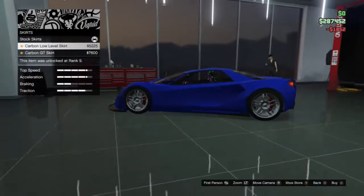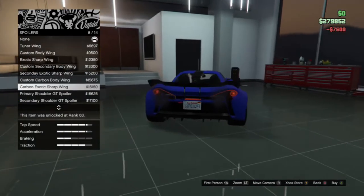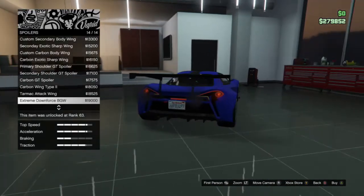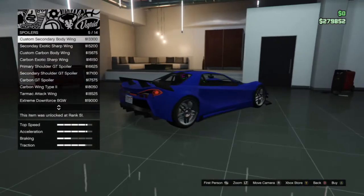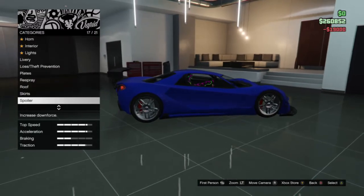Skirts — I guess we'll just go with this one. Spoiler! Let's see, how many of them? Extreme downforce. When in doubt, just go with the most expensive one — that always looks nicest.